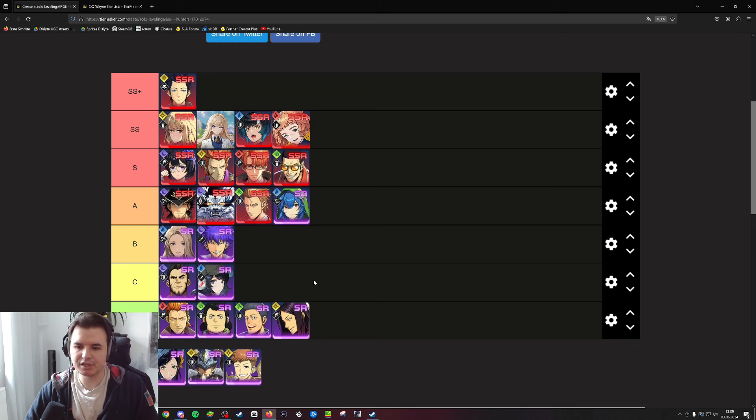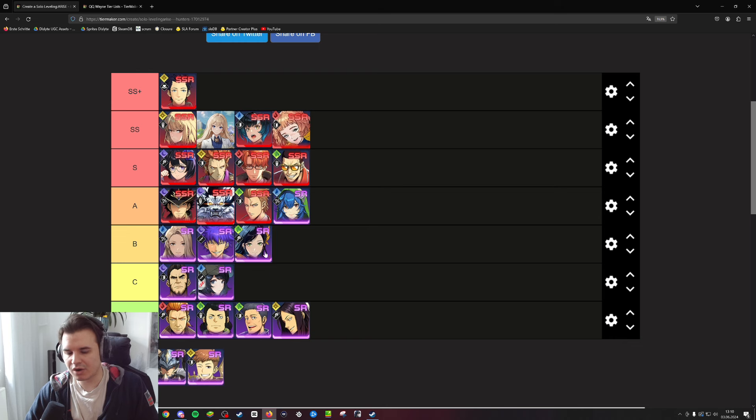Packaging is B tier for me because she doesn't offer anything game-breaking. For wind DPS you could run Wong Dong-Soo, and for power gauge acquisition you have Min, so I don't feel like she's that big of a deal.